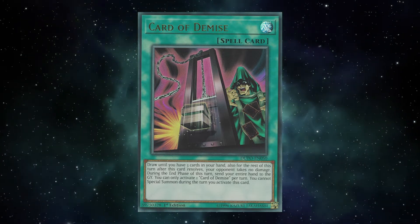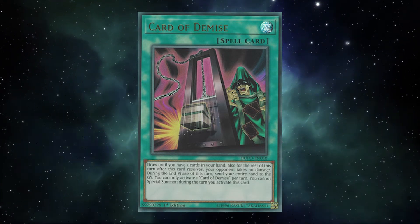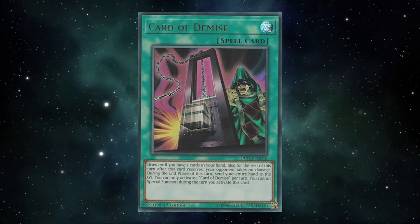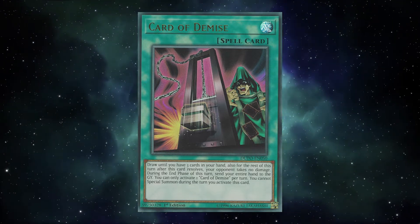Overall, Demise is an incredibly powerful draw spell — one that swings the tide of duels by itself. As long as control decks can be viable in this game, we'll always be able to find a home for it, and if ever unlimited, it could easily find its way back into meta contention.